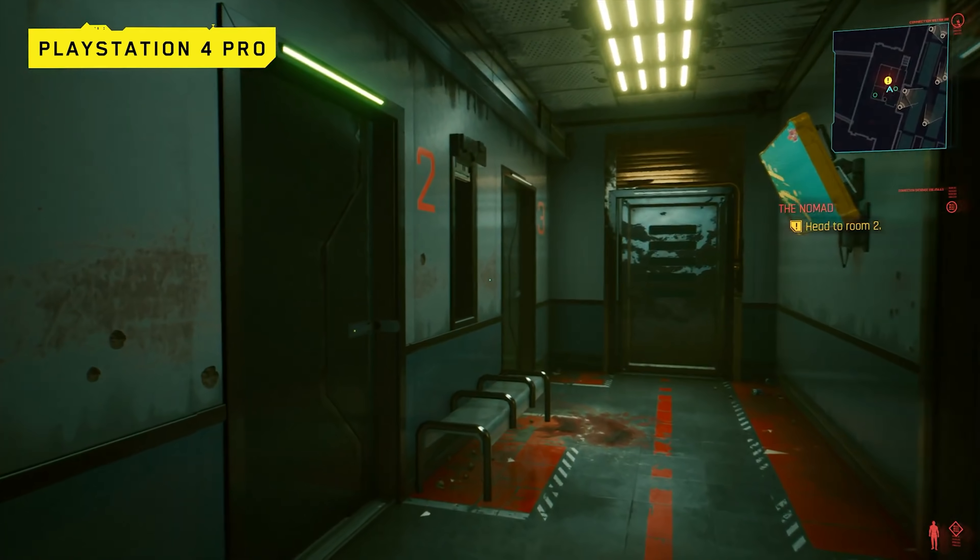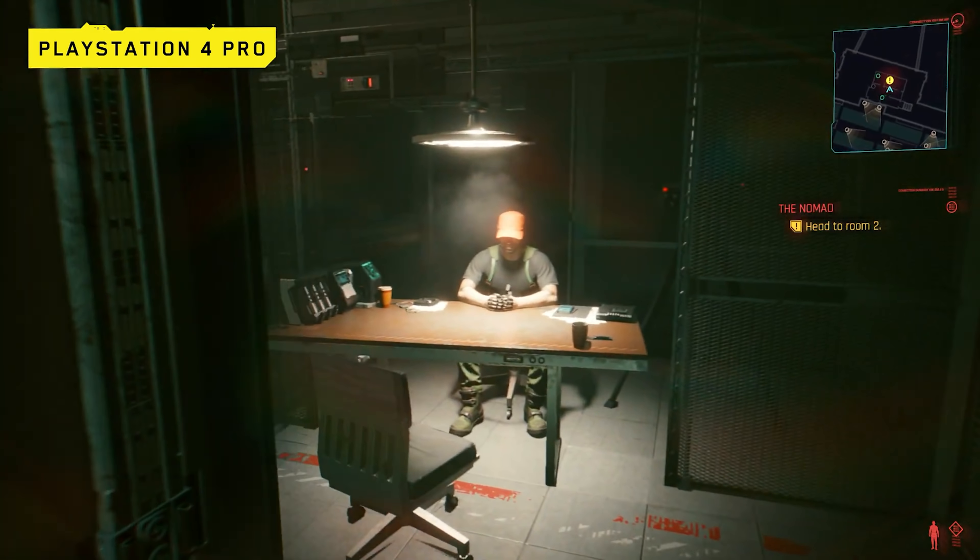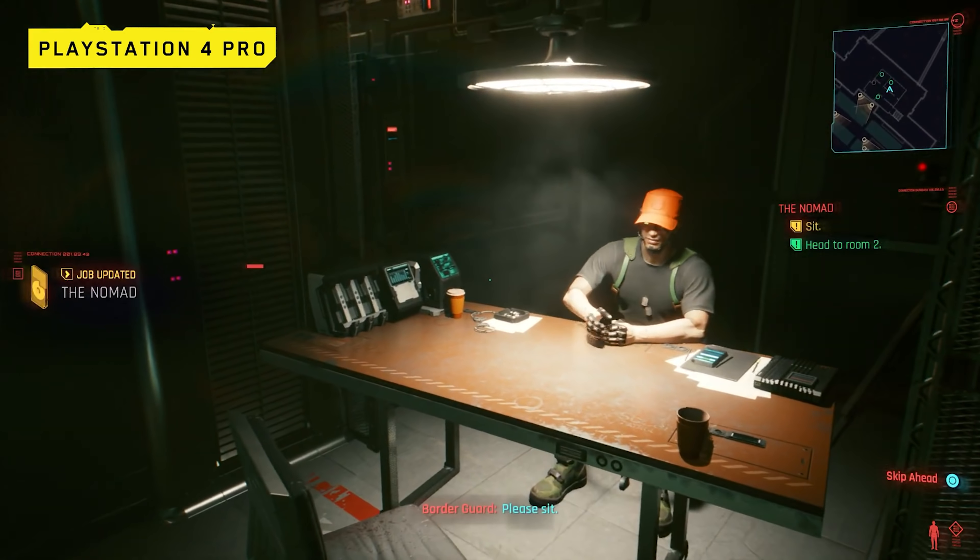Heading into room two, we're greeted by the Border Guard we've seen in past gameplay footage, and this time we get a bit of a tease with the dialogue. The scene then jumps to footage of V and Jackie in Night City, with Jackie now in the driver's seat and on a new quest titled The Rescue, in which we're tasked to ride back with Jackie.